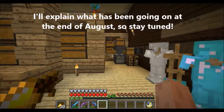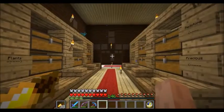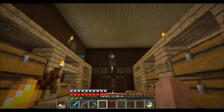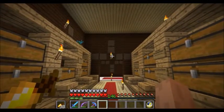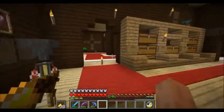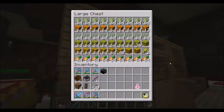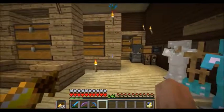In this episode, we're going to do a few small projects. Kind of unusual, but we have a lot of things that are long-standing and need to get done — for example, a flower farm, a cactus farm, a sugarcane farm, and an automatic pumpkin and melon farm.